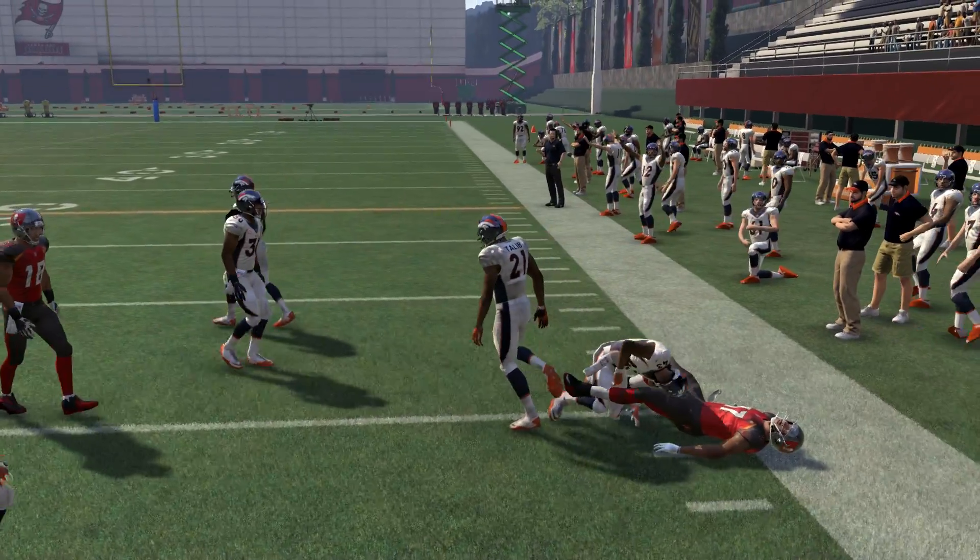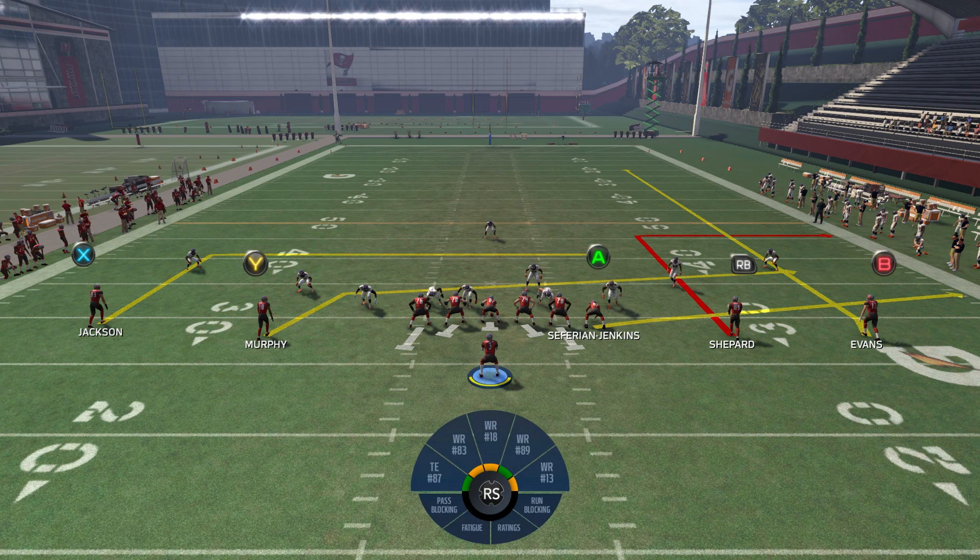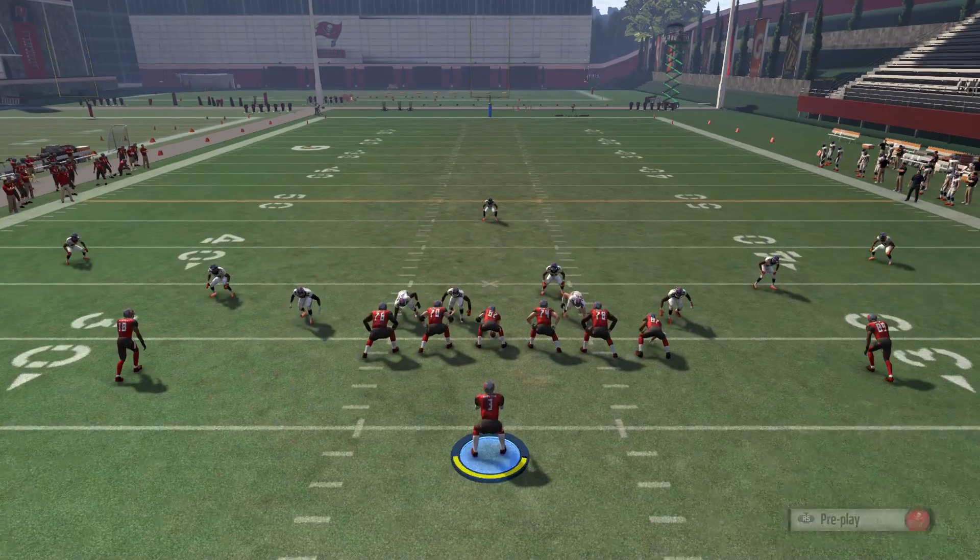The other really good thing about this play is that there's no setup required whatsoever, so you can just come out, snap the ball, and that's going to make it really hard on the defense — especially on guys who like to make a bunch of adjustments pre-snap. They're not going to have the time to make the right adjustments.